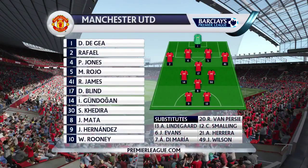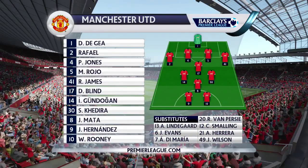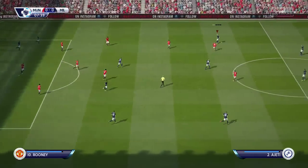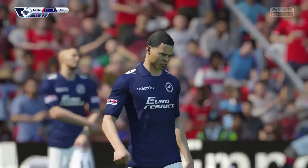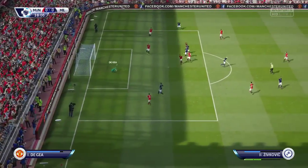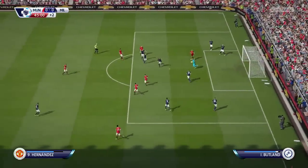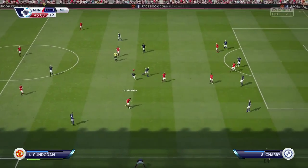Let's take a look at United's starting XI. David De Gea in goal - what a surprise, usually you face Lindegaard in career mode. Raphael, Phil Jones, Rojo, Daley Blind, Gündogan, Kedira, Mata, Javier Hernandez and Wayne Rooney. This team has not changed much. Zivkovic keeps the ball, hits one - De Gea has to make an early save, not even 10 minutes in. Dele Alli from outside the box goes just wide. Roberts with a shot fake then a cross in, Zivkovic with the header - De Gea with a rather easy save, corner. Mata's effort is caught by Portland.